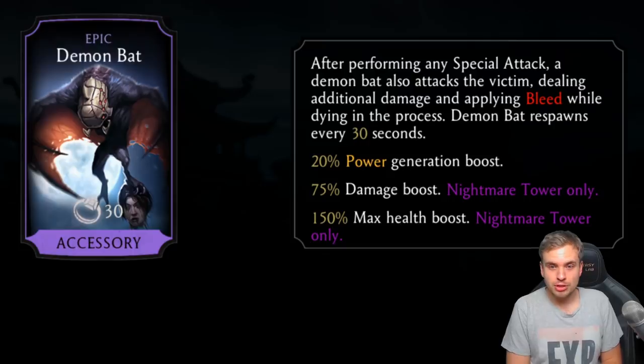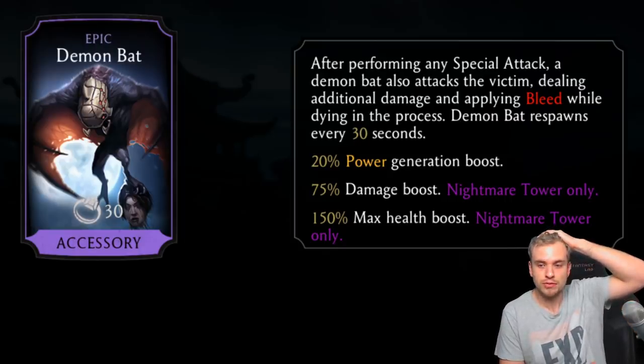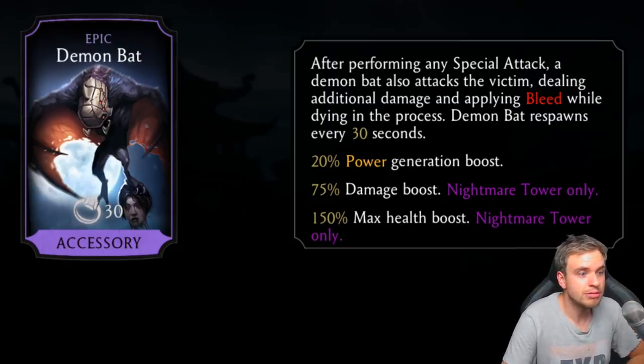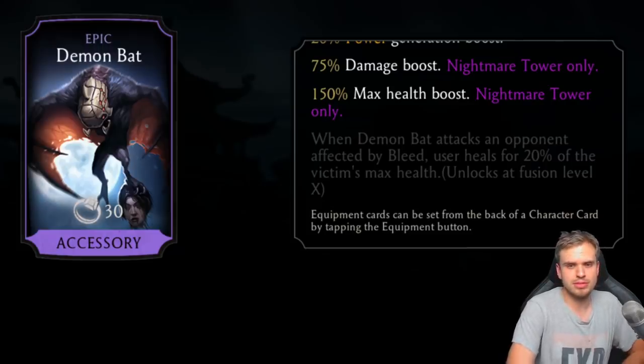Power generation boost at 20% at base level is absolutely incredible — I wonder if it's going to go up to 50%, which is going to be ridiculous. Power generation is in my opinion one of the most important and overpowered things in this game, so this piece of gear is going to be ridiculous. It also gives you damage boost and health boost in Nightmare Tower.